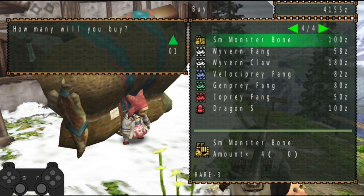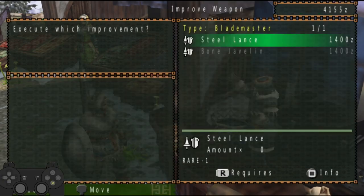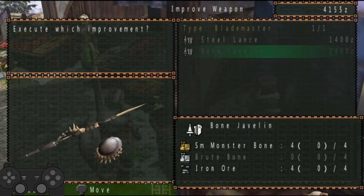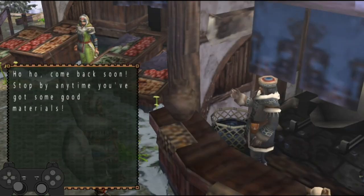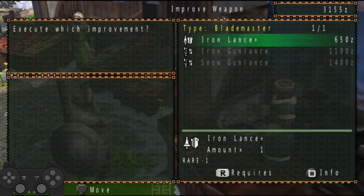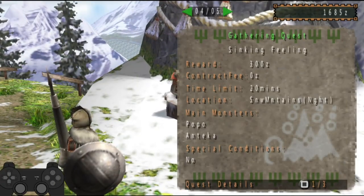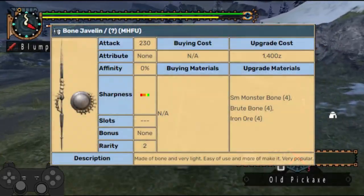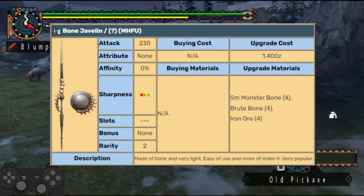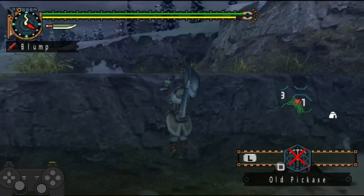I need four — so I'll get that. The other material was Brute Bone, correct? It was — so four Brute Bones. You can get those from Popo and you can also get them from the quest rewards in the Popo Quest, so these are going to be easy to get. I'm actually going to buy another Iron Lance — I should have enough Iron Ore. Upgrade this? Oh, that's all of it. Well, that's fine.